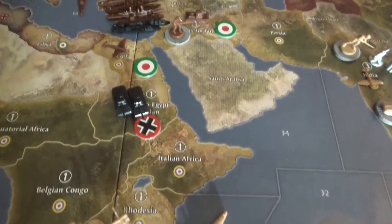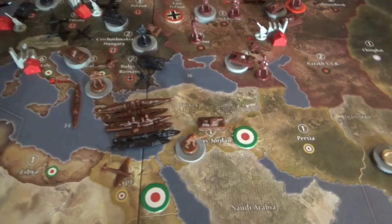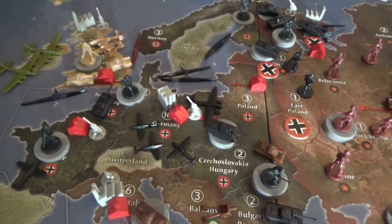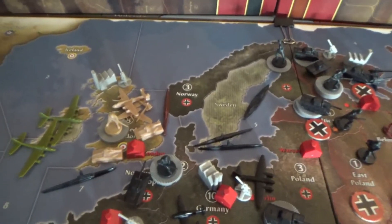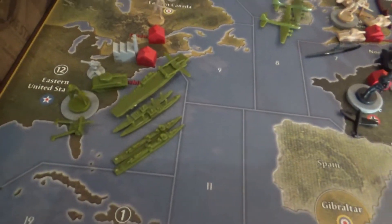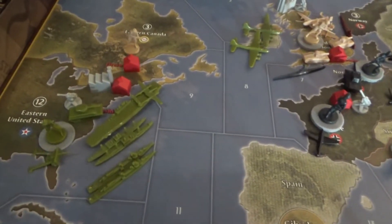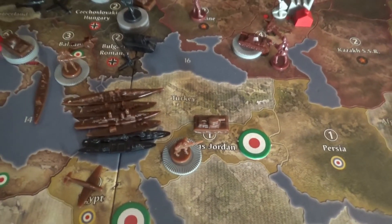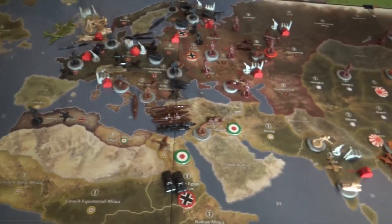The Germans are sneaking into Africa with a couple of tanks. The British moved up but are probably not long for this world. Italians built a transport and some units to help out. The Germans got out of Scandinavia and the Americans have started bombing a little — just a couple last round, but every bit helps. They've built up a small fleet with a couple of destroyers to counter the German U-boat buildup. The Americans have enough to pull off Operation Torch but not much more.